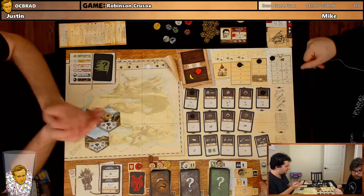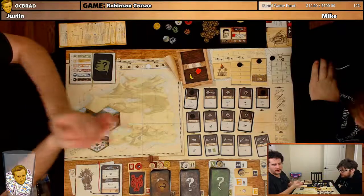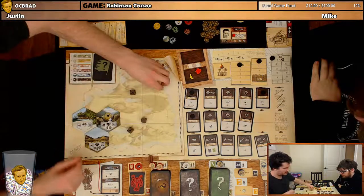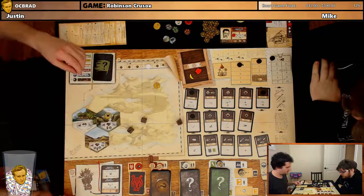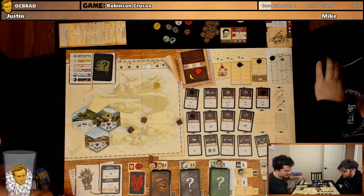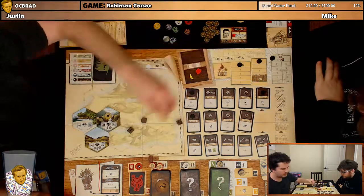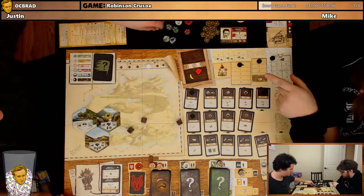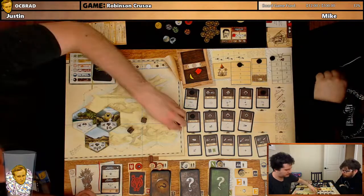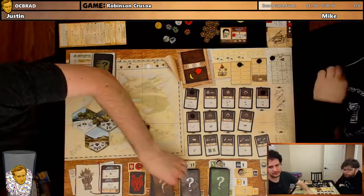We're going to try to build the roof overhead. I have to re-roll this because of the dangerous work token — dark days, dang. I think I can still try to build again with my second action. But if you fail, the token stays, doesn't it? No — it has to cause a re-roll to leave. If it failed on the first roll, it wouldn't re-roll.